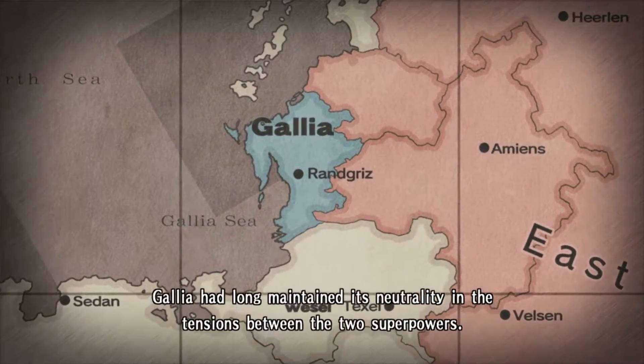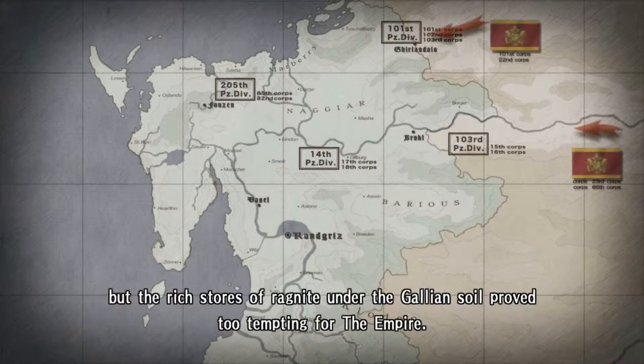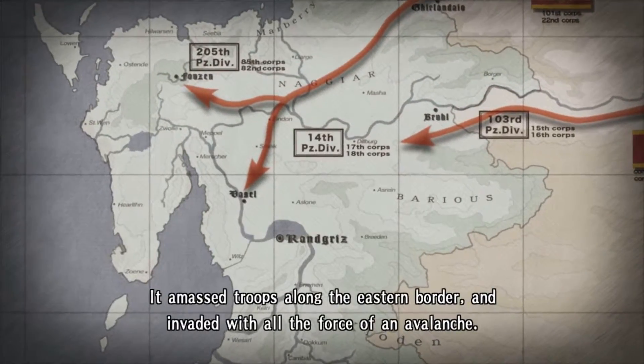Gallia had long maintained its neutrality in the tensions between the two superpowers. But the rich stores of ragnite under the Gallian soil proved too tempting for the Empire. It amassed troops along the eastern border and invaded with all the force of an avalanche.